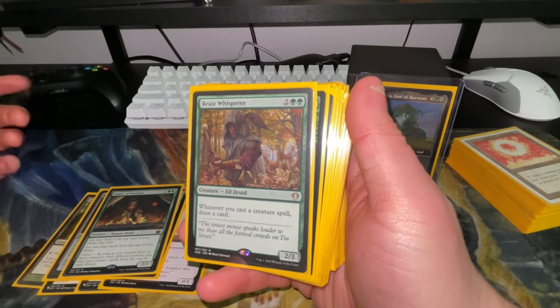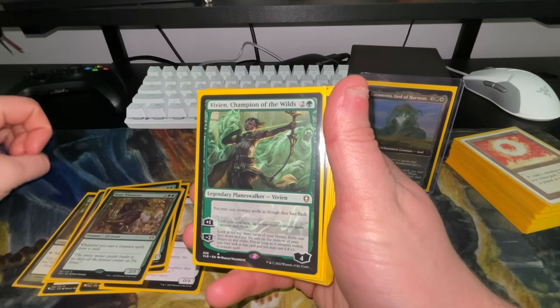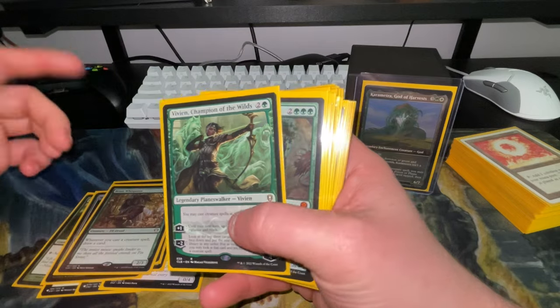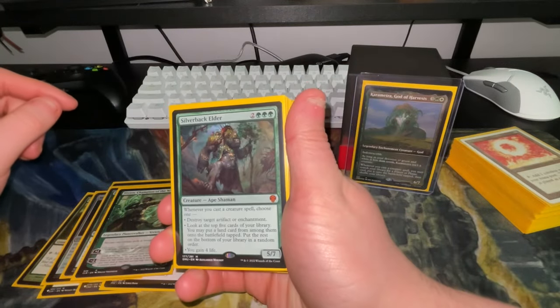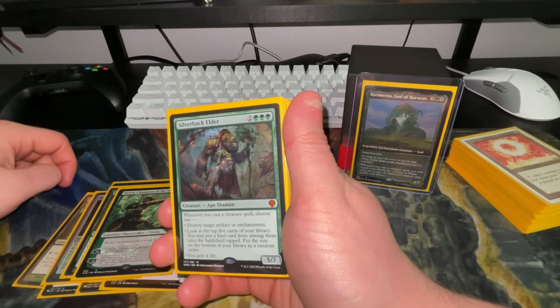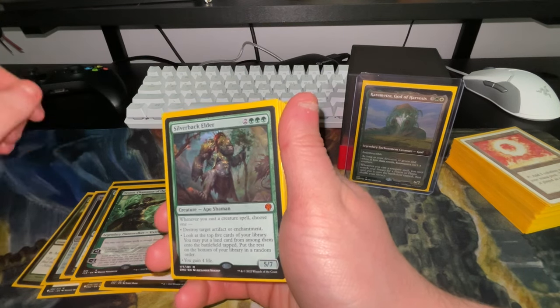Beast Whisperer draws a card whenever you cast a creature spell — pure value. Vivien lets you cast your creature spells as though they had flash, so you could play Augur of Autumn with Vivien and just pop off. Silverback Elder is an all-star: whenever you cast a creature spell you can destroy target artifact or enchantment, or look at the top five cards and put a land into the battlefield tapped.